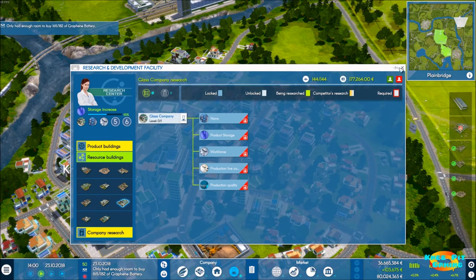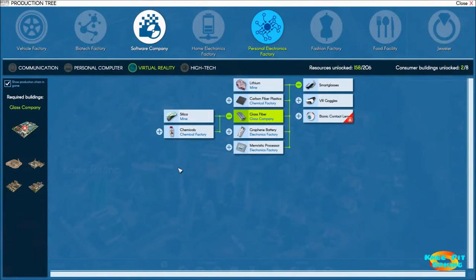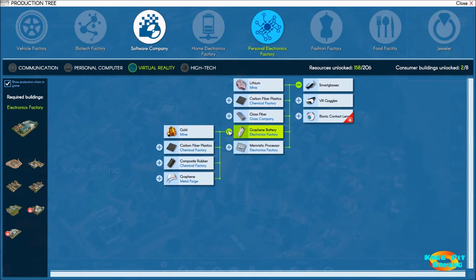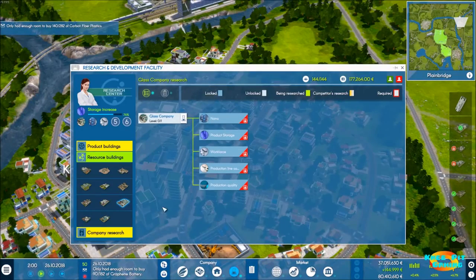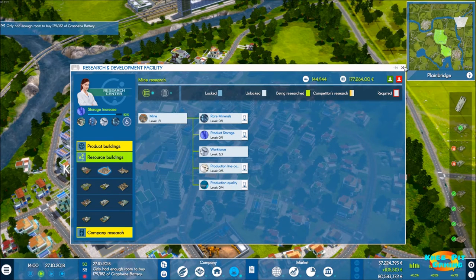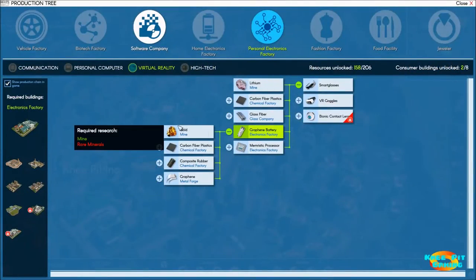Back to the production tree - glass fiber needs the glass company to be opened, we're making chemicals, we're already mining silica although we may need more. The graphene battery looks like we need electronics factory and battery technology - we've got that. We're going to need gold, which we don't have, so we need to research rare materials. Let's come back out, find rare materials under mine, and queue that up.